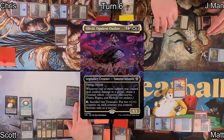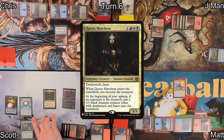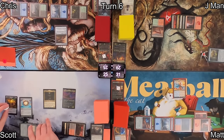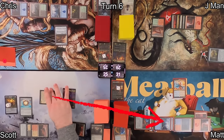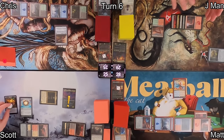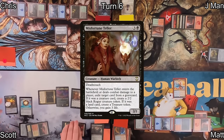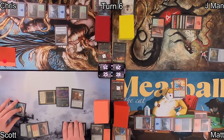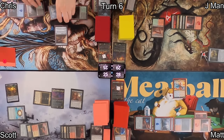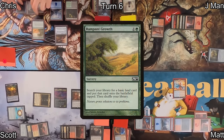Scott casts his commander Olivia, Opulent Outlaw, then casts Queen Marchesa — hasty, making Scott the Monarch. He attacks Matt with her, triggering Olivia to gain a Treasure token. He then casts Misfortune Teller, which on its ETB exiles a land card from J-Man's graveyard, earning Scott another Treasure token. Scott draws a card on his end step as the Monarch.